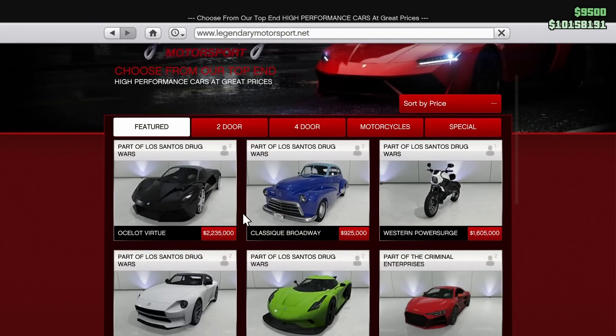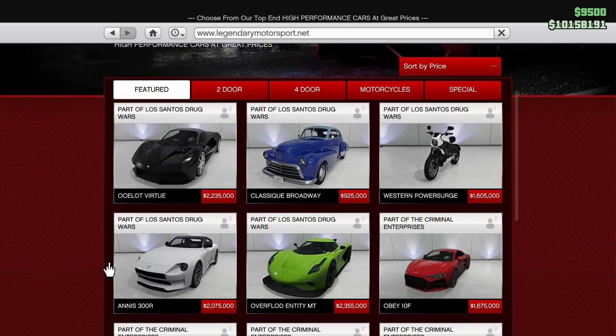This weekend online, we have some cars that have been added into the game. The Anus 300R has been re-added into Grand Theft Auto Online — I have customization of that on my channel. The Ocelot Virtue has also been added to Legendary Motorsport. You can purchase it for $2,235,000 if you have completed the last dose missions. However, if you have not completed them, it is going to cost you $2.9 million, so a little bit more expensive. Great car, definitely pick it up.